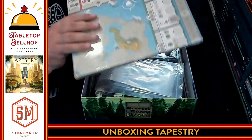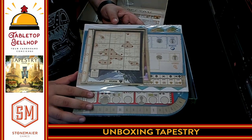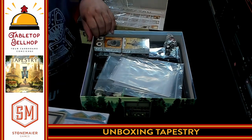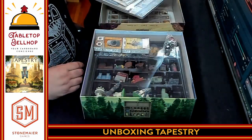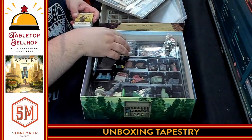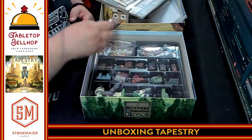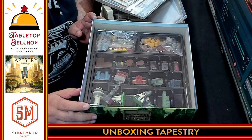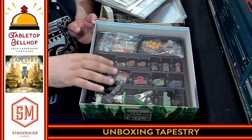Then we have the board, which is shrink-wrapped — oh, that is heavy, because there's way more than the board here. All of the cardboard punch-outs and everything are shrink-wrapped together. I also appreciate that the game comes with baggies and a way to organize your bits. Then we have packs of cards, some unique dice — a D6 and a D12 — and check out this tray for organization that comes with the game. It looks like this is going to be a game you want to store horizontally, not vertically.